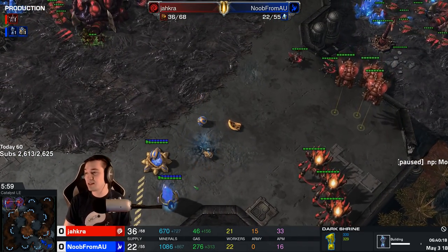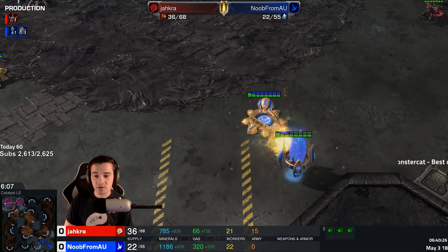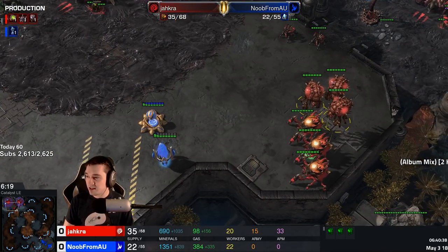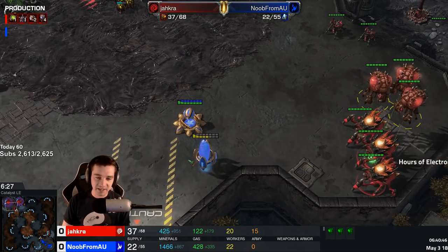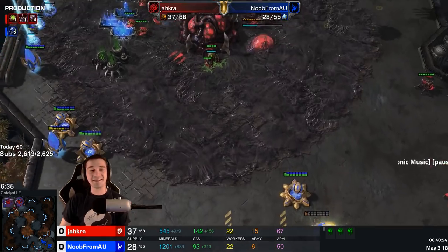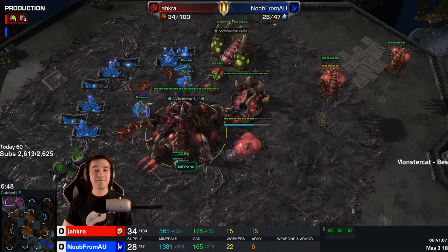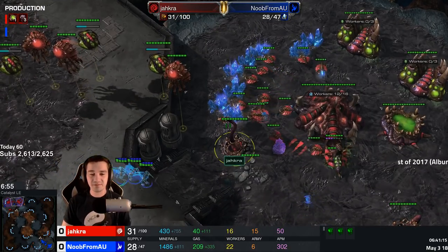22 to 36 supply. Of course it's dark templar — of course it is. The overlords follow by watching closely the corrosive biles, almost managing to hit the only spot where they wouldn't, but they do connect on the pylon. Cannon rush into one-base dark templar — this is a classic Protoss tactic. This is why people hate Protoss. One more ravager — three! They're warping in DTs in the main. The pylons are still here. He's able to attack all the way up to DTs. There are only 15 drones left.